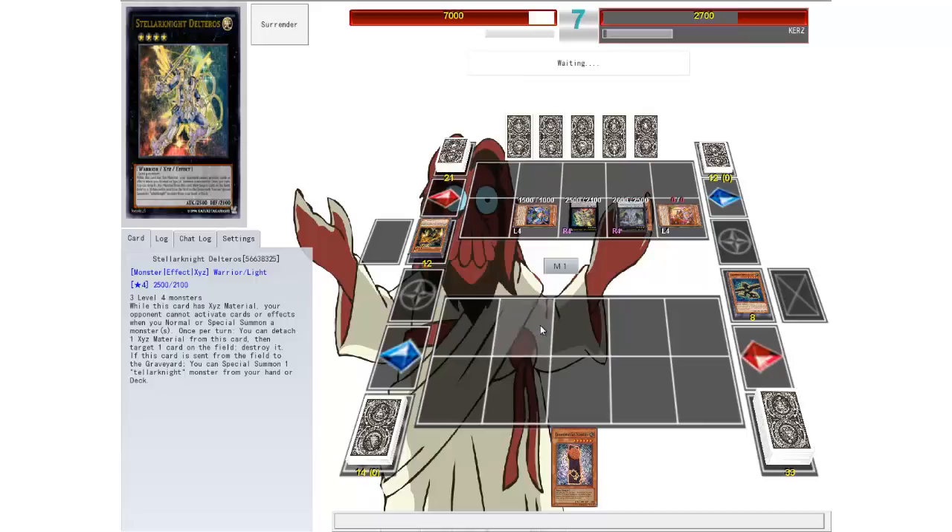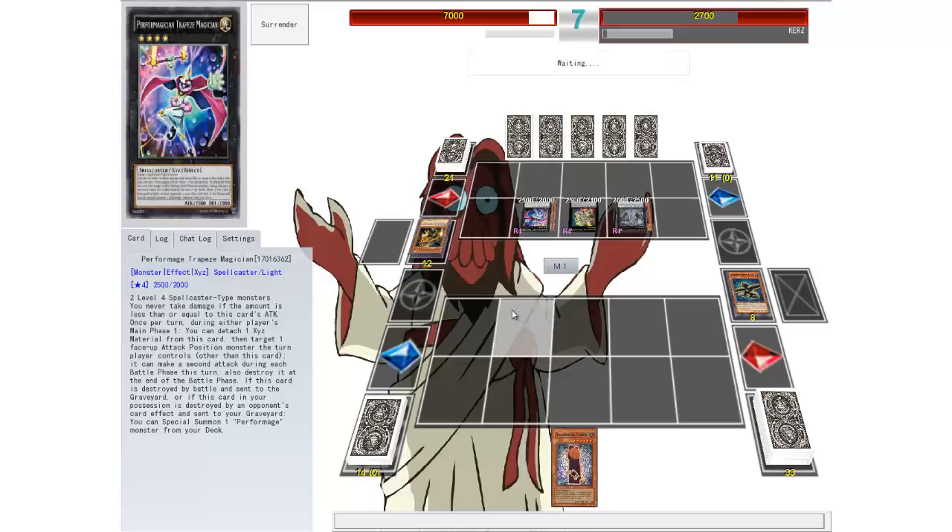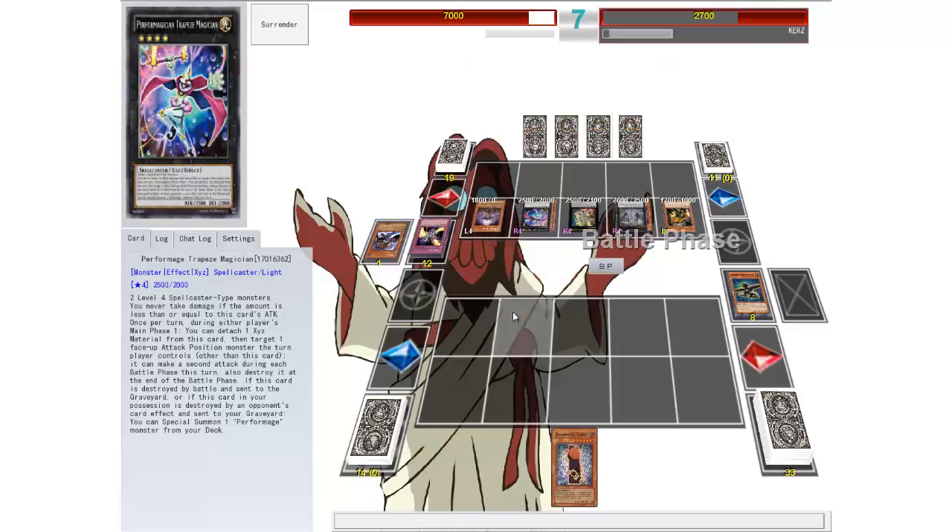They should be able to get enough on the field to kill me. Their deck is seriously just based around nothing but summoning everything really fast — they're all rank fours, that's what's going on. Special summon a bunch of rank fours and do it that way. Sorry if you heard that — my cat just sort of attacked me.